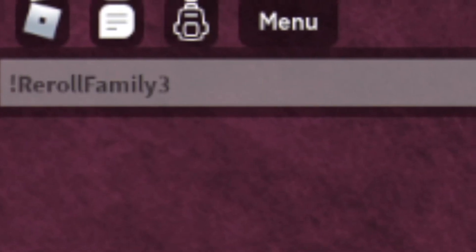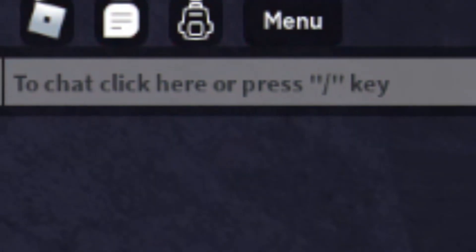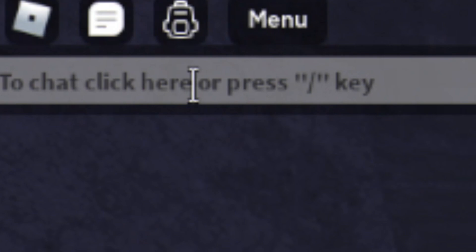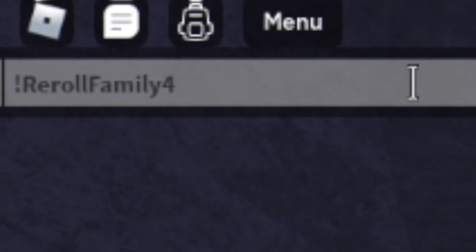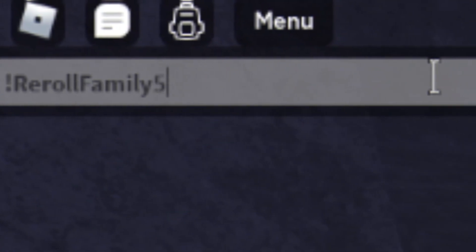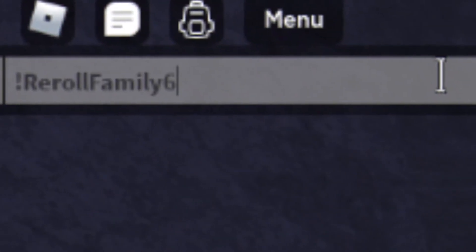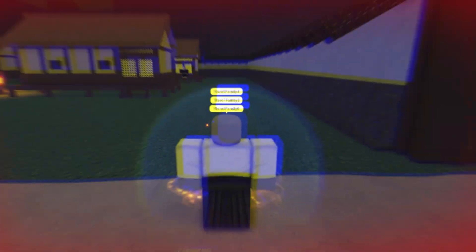Next we have the code 'reroll family' — enter that one in. Then we have 'reroll family 4', 'reroll family 5', and finally 'reroll family 6'. Feel free to pause the video at any point to enter these codes.